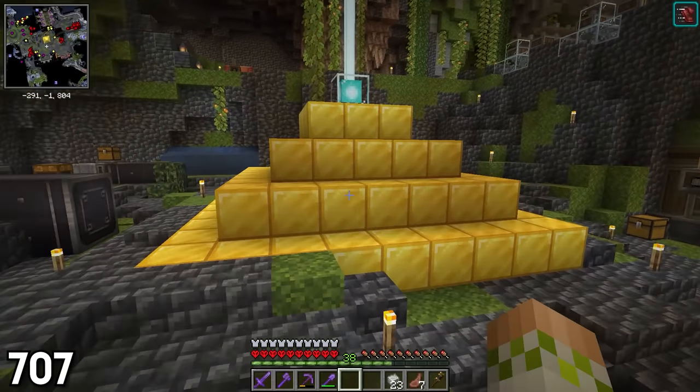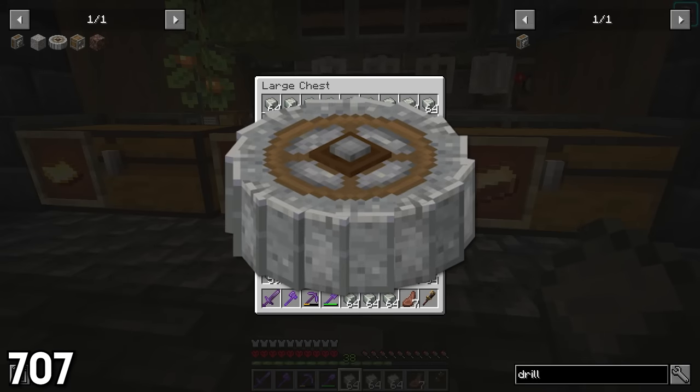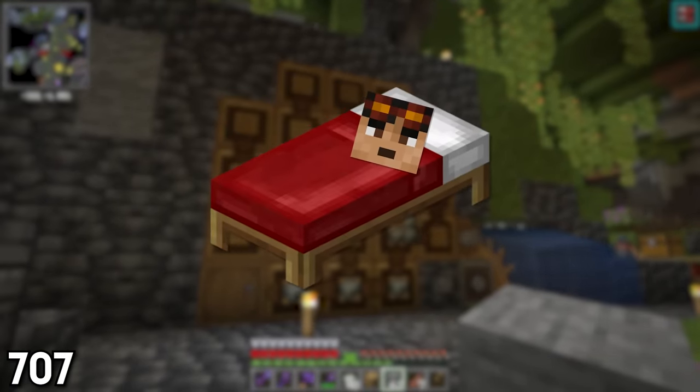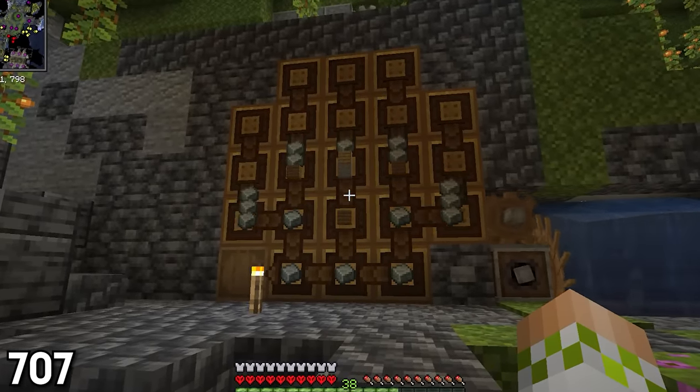I managed to snag majority of the blocks I would need from my extremely messy Create block dump chest, but unfortunately there were still some that needed to be crafted. The main block that had to be crafted was the crushing wheel — four to be more exact. So I sat back and drank some water, read a book, and caught a quick nap while waiting for the 0.1 RPM mechanical crafter setup to do its thing at record speed.